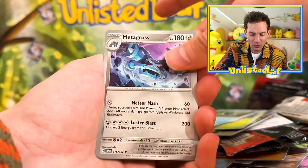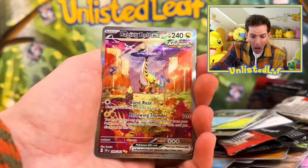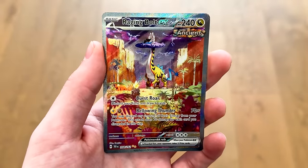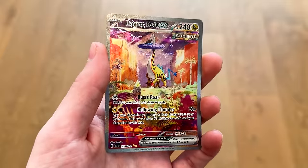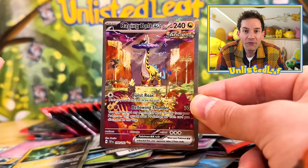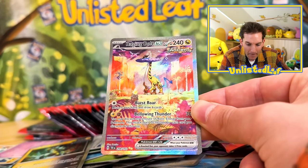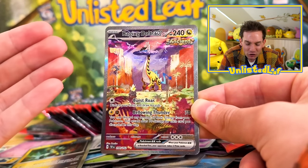What do we got? It's Raging Bolt — oh! AH! I did it! Holy smokes! I pulled Iron Crown, Raging Bolt, and then the Raging Bolt gold card! Ladies and gentlemen, I don't want to call this the greatest Unlisted Leaf opening I've ever done on the channel, but this might actually go down as the greatest Unlisted Leaf video I've ever done. Out of just 100 packs out of a vending machine, I secured both of the Illustration Rares!